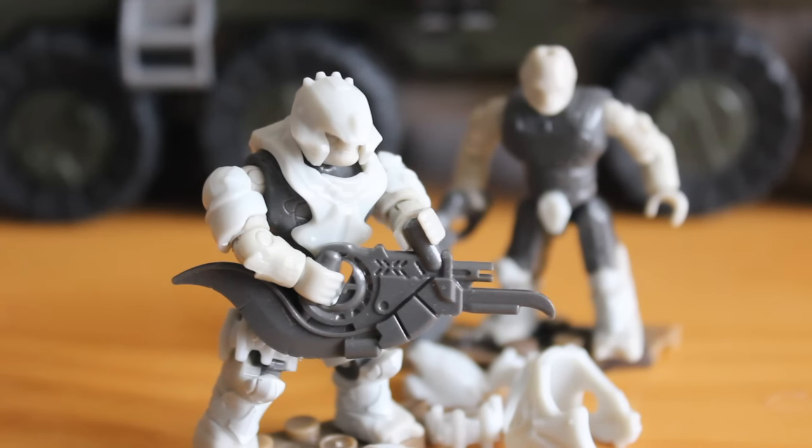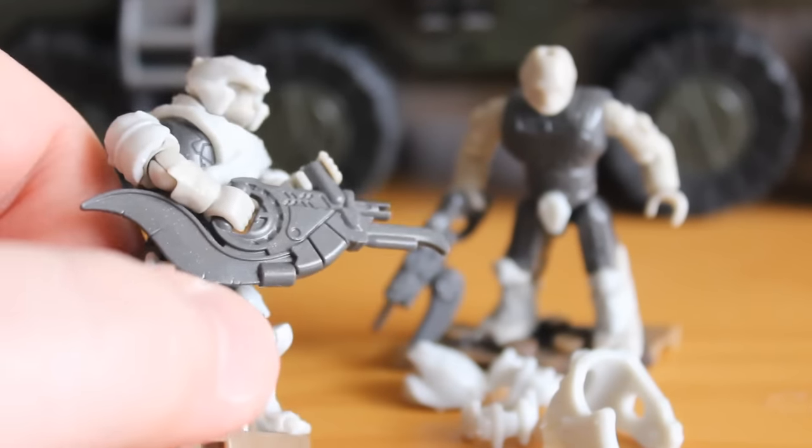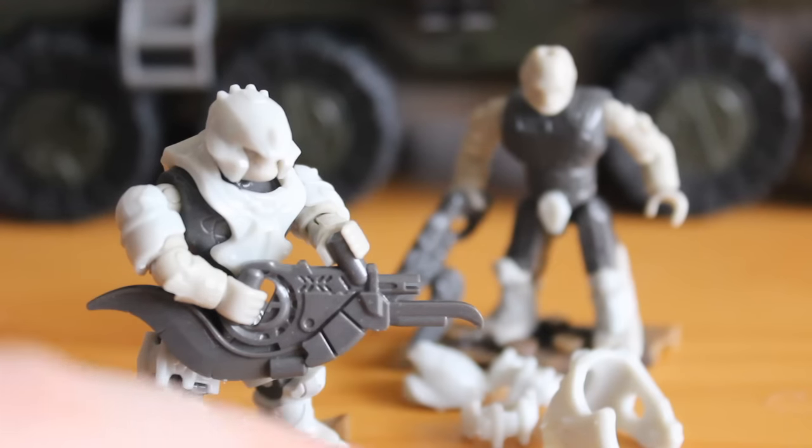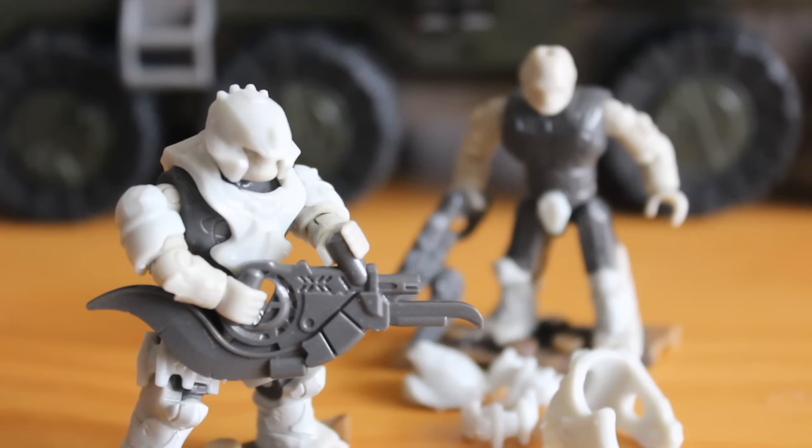Some of you may have already noticed this is a new Brute Shot sculpt. It has some nice new detailing, updated to be used two-handed by the new articulated Brute. You have nice sculpted wear and tear on the blade, little scratches at the back, the accurate curved barrel at the front, and the accurate grip. It's just a fantastic weapon — it makes the original Brute Shot look really bad. It's a lot thinner too; the other one was way too bulky. I really do like it and hope we see this on pretty much every Brute release in the coming years. They are really doing a good job this year on new sculpts — the battle rifle is great, this weapon is great. I do hope we see a new assault rifle updated to the Halo 5 design, and a plasma rifle upgrade would pretty much sort us out in terms of accuracy.